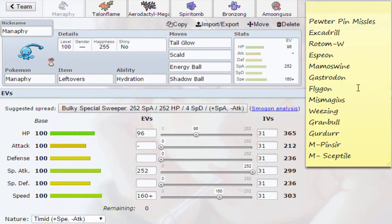He had a very bulky team. His only real threats to me are the Excadrill and maybe the Rotom Wash as well. But honestly, my team is well prepared for that. He has Mamoswine, Gastrodon, Flygon, Mismagius, Wheezing, Granbull, Gurdurr, Mega Pinsir, Mega Sceptile.